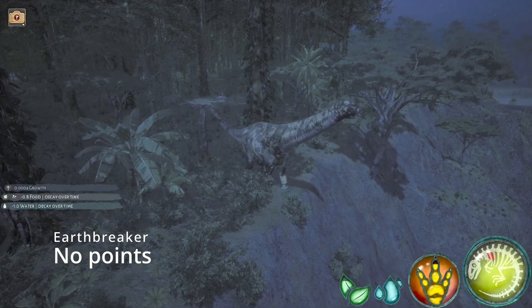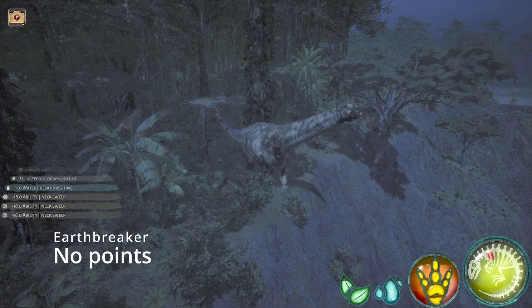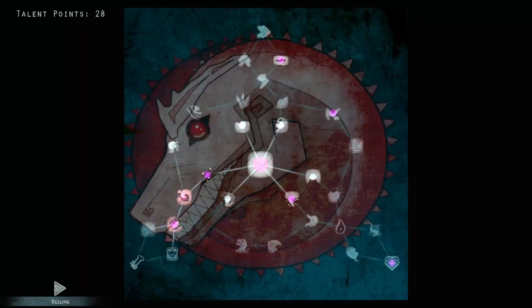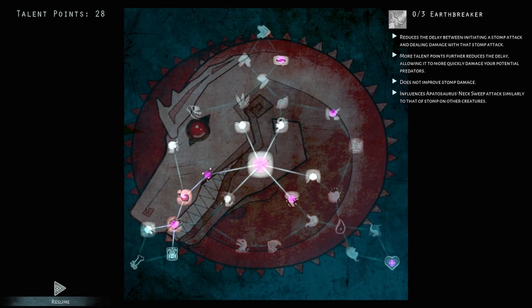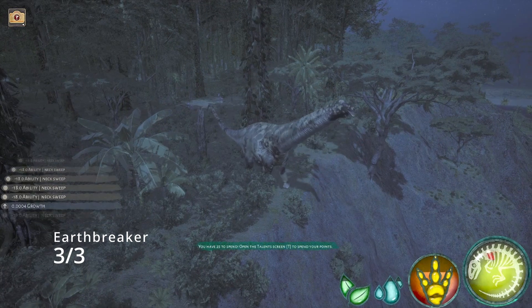Apato's third and final attack is called Neck Swing. Apato neck swings right in front of itself, dealing a lot of high damage. This ability, like Whip Crack, can also be upgraded to be faster using the talent Earthbreaker, and there is a pretty big difference, so try and put points in there if you can.